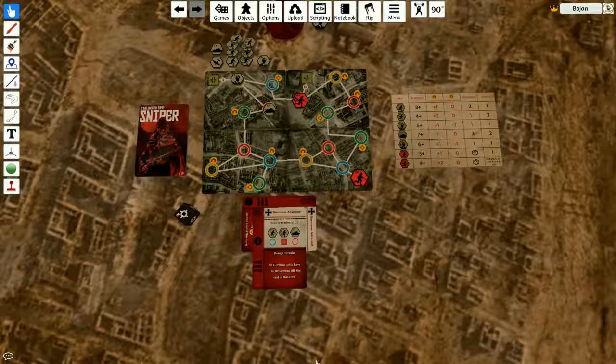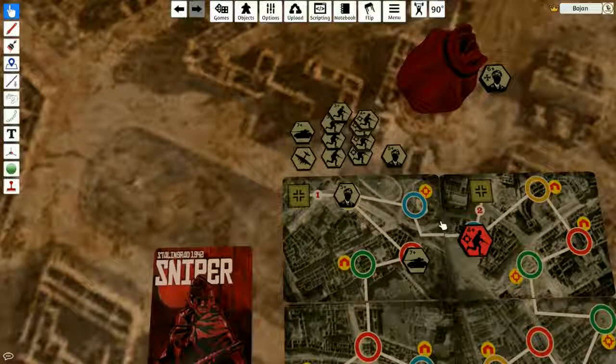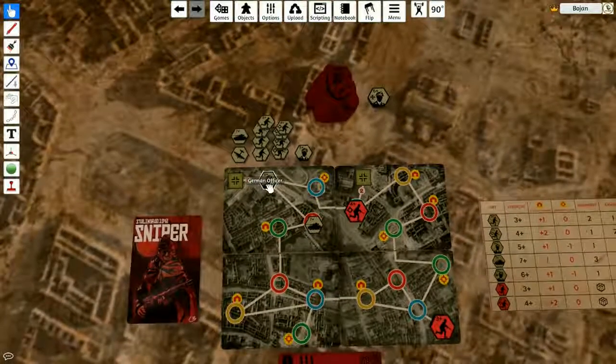Only a six on the dice can actually kill the officer. I have three tries. Attack number one — no. Attack number two — yes! I got a six. The officer, who has a strength of six, is dead.